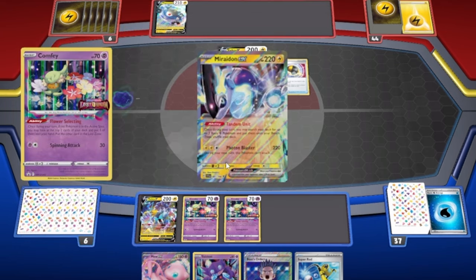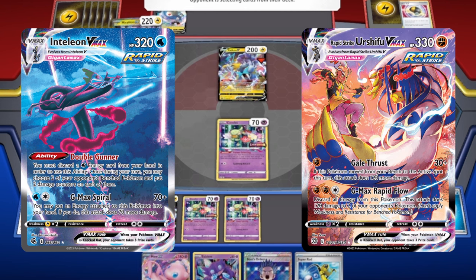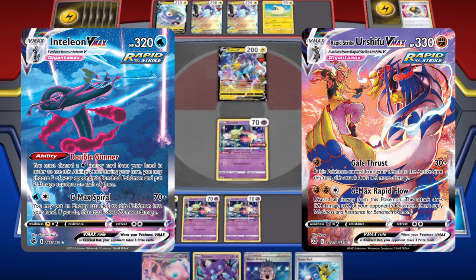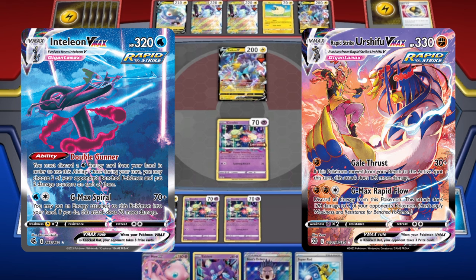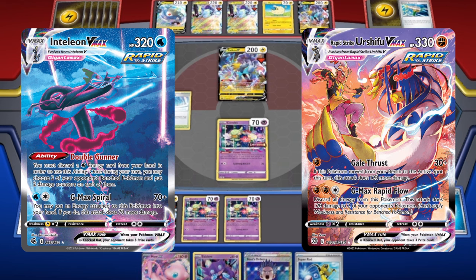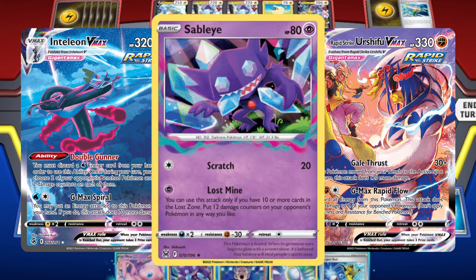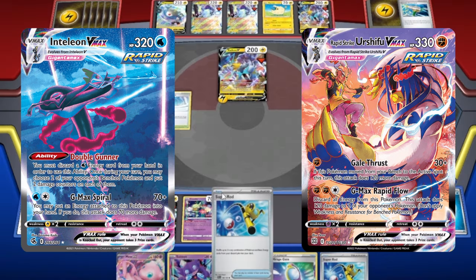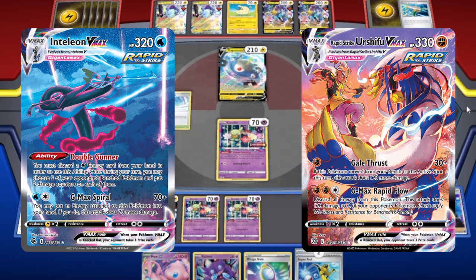First matchup: Intel Urshifu — probably your worst matchup. You have to push hard and take early advantages. A Mirage Gate Radiant Greninja can knock them out. Keep their Octilleries off the board because they're looking for Double Gunner and Medicham. We don't play a means of recovery or reset, so when they accrue assets we can't stop them. Raikou and Sableye are valuable attackers — don't put Sableye damage on their V-Maxes because they'll Cheryl to heal it. Strategically take out their consistency until they run out of steam.